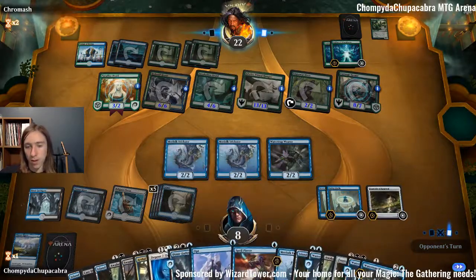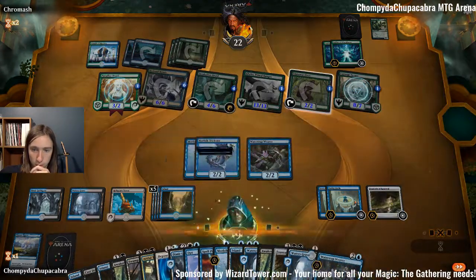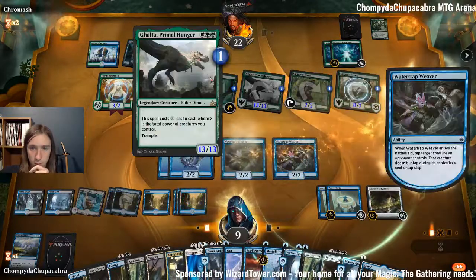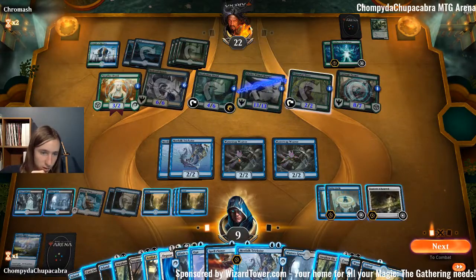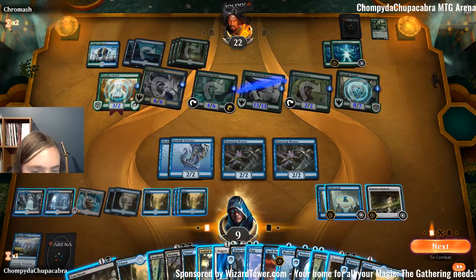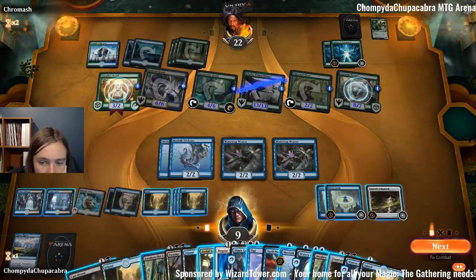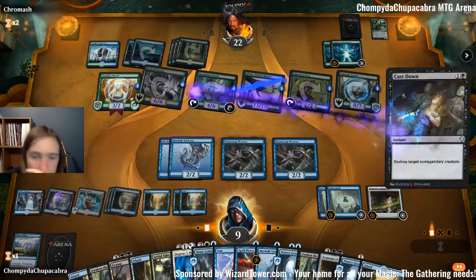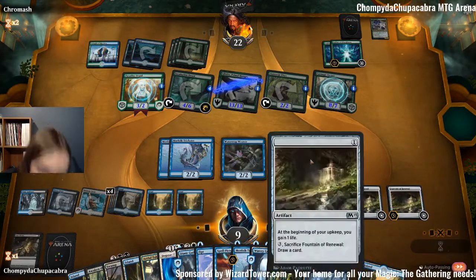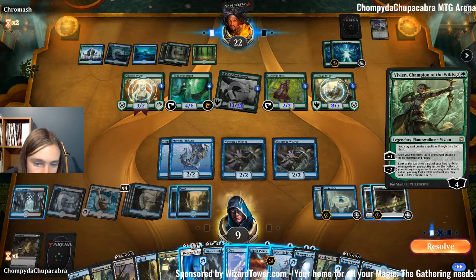We can't draw any more cards on our turn unless they tap something because that one has hexproof. Draw another Sleep. Land for turn — we're still going to play this just to keep Galta from untapping. Actually, what's more important to keep from untapping is the flyer. We don't have enough black mana, so we can kill the hydra but then we can't Awakening the Erstwhile. But if we don't kill the hydra it's going to punch us in the face.